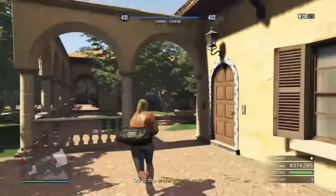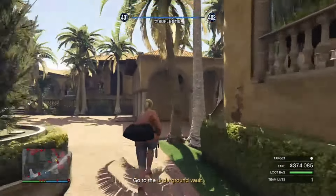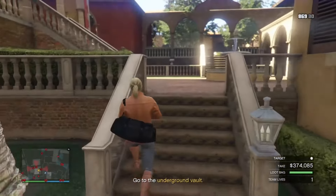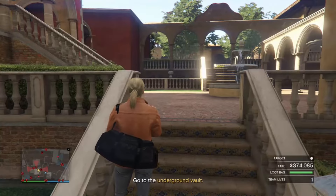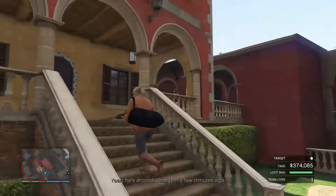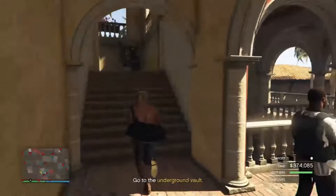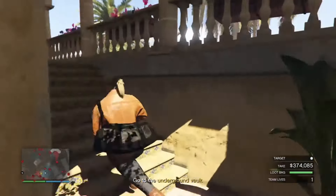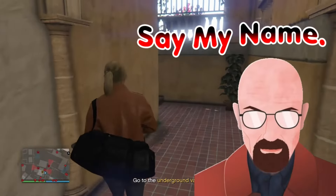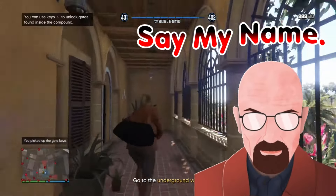You don't necessarily need to kill this guard, but I wanted to do it just for the sake of feeling dominant — he was just standing there asking for it. Wait for this guard to turn around and return to his post. If he sees you in his cone of vision, the compound will be alerted and you will have a much more difficult time completing the heist.